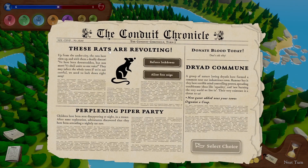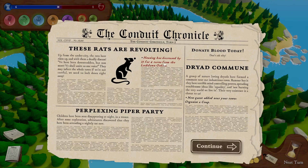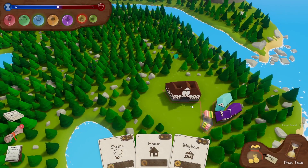We've got a random event — these rats are evolving! Up from the Undercity the rats have risen, and with them a deadly disease. They may infect the whole town if we're not careful — we need to lock down right away. Let's enforce a lockdown. That's not good: housing is decreased by 15 for four turns.